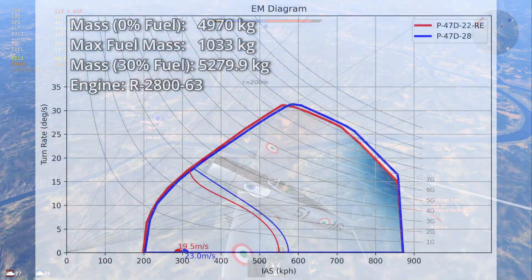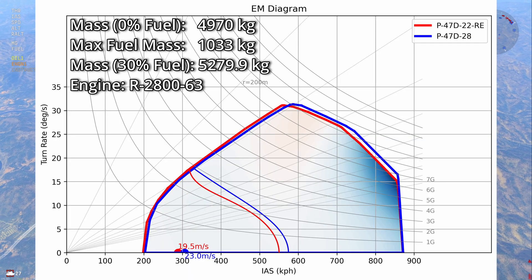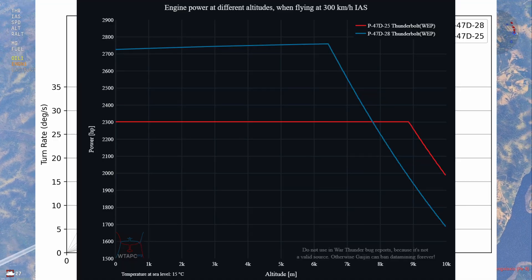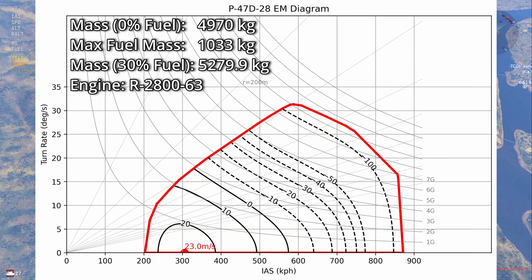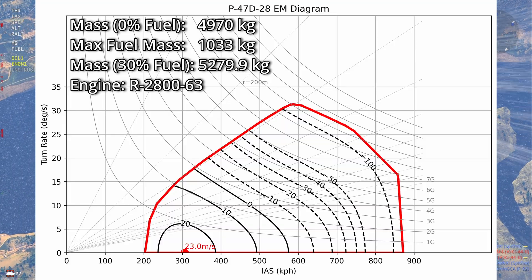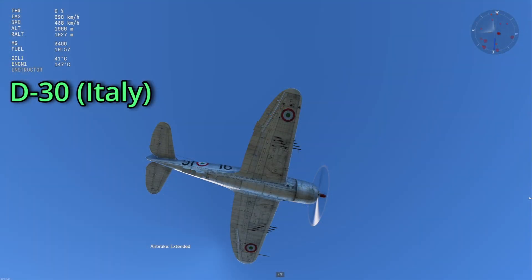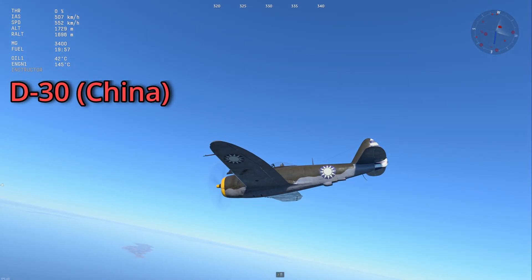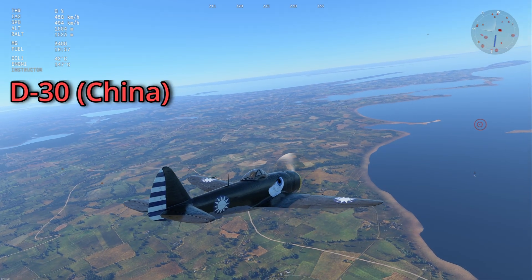Now on to the later Thunderbolts. The D-28 and the D-30s are basically identical to each other — the D-30 does get an airbrake though and is at a higher BR. These three planes are basically identical to the D-25, but now with 150 octane fuel, so they get more power as long as they're not at super high altitude. It's a significant improvement, though it is still pretty slow on the deck especially for an American plane. The airbrake on the D-30s is nice, but I don't think it's a good enough reason to play this plane over the D-28, especially since at 5.0 you have a much higher chance of running into super props like the LF Mark 9 or the Yak-3U. Also interestingly, the Chinese D-30's airbrake does not seem to have an animation, but the game says it's deployed and it is creating quite a significant amount of drag, so it definitely is modeled into the flight model, it just does not show up as a visual animation.